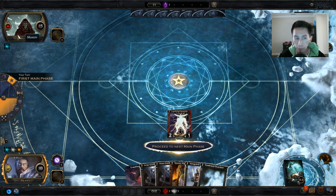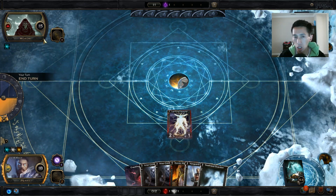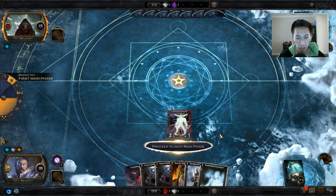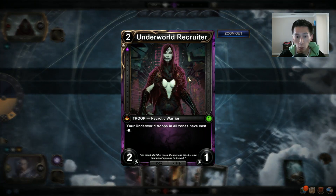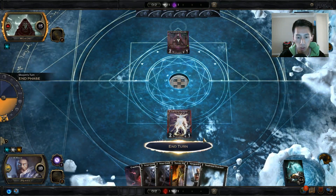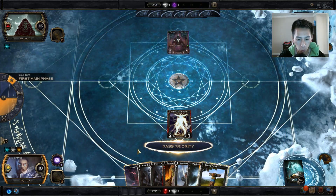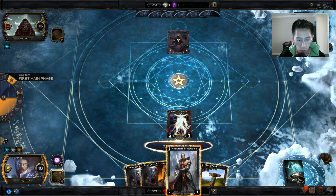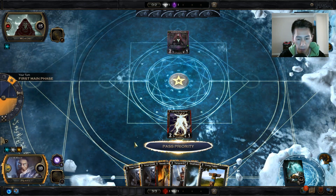Right here I'm going up against a Necrotic — he's just kind of like the enemy team guarding the front door. I need to beat him down to make my way through. He's going to drop an Underworld Recruiter — your Underworld troops in all zones have cost minus one. Very, very powerful card that I should probably try to get rid of as quickly as possible, but I won't be able to do that just yet.